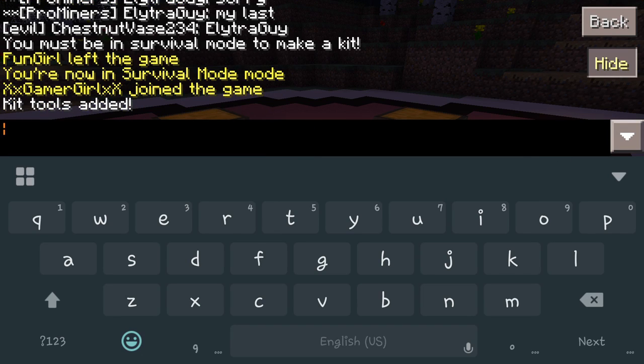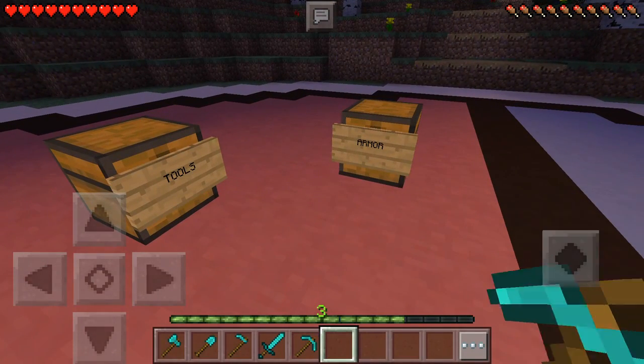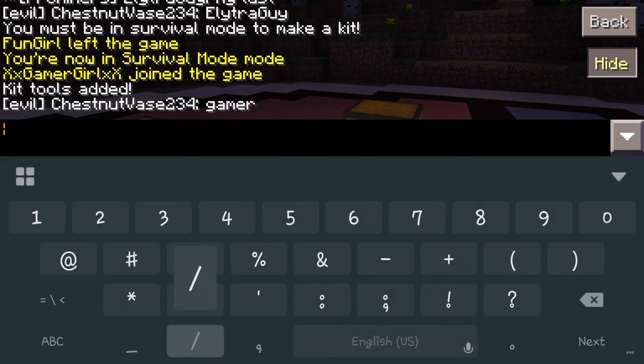Just like that, you're going to hit OK, and then it's going to say 'kit tools added.' Now that you have that added, that's done. Let's give myself some signs really quick.